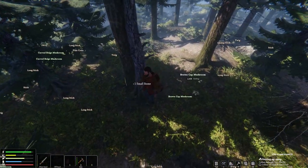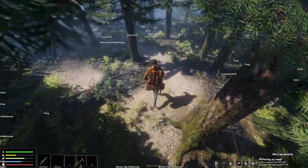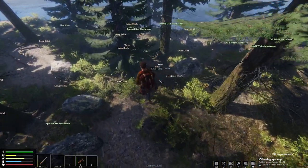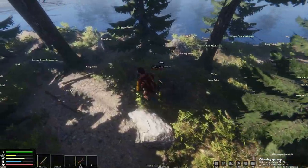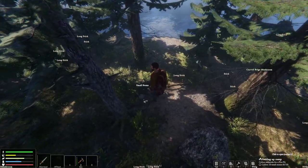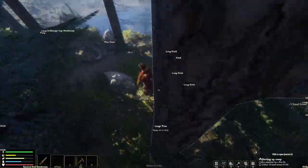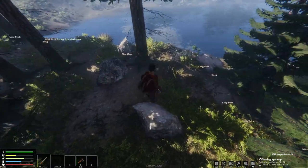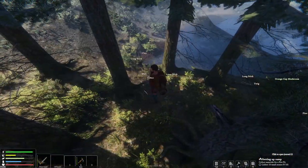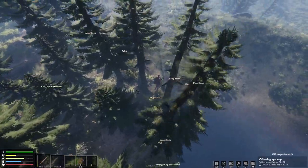We've got mushrooms, long sticks, twigs, and small stones. You'll know when you get enough small stones because you'll complete a quest objective. I think the blight can grow so I'm going to build away from it a little bit — I want to build out in the middle of the woods. I couldn't figure out a way to get rid of tree stumps, so I'll assume that's not possible just yet.